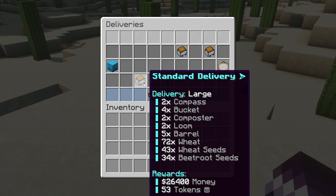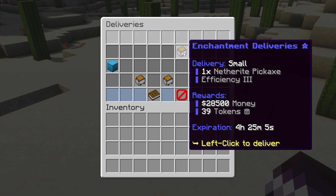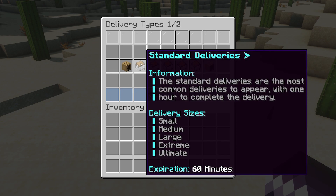Now what you see here are different types of deliveries. We got three standard deliveries and one enchantment delivery. If we click on delivery type here on the right, you can see all the types available. The standard deliveries are the most common, with one hour to complete the delivery. They come in different sizes, from small to ultimate — and of course, the bigger the delivery, the bigger the reward.